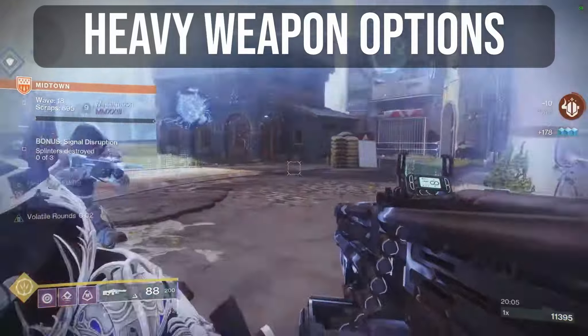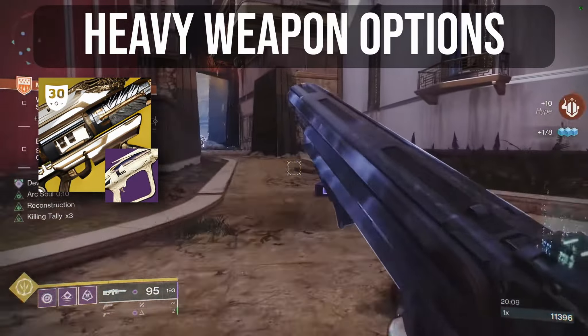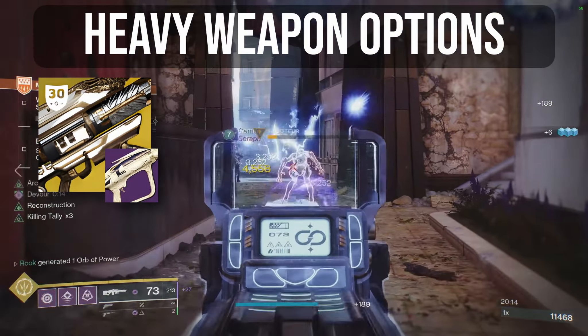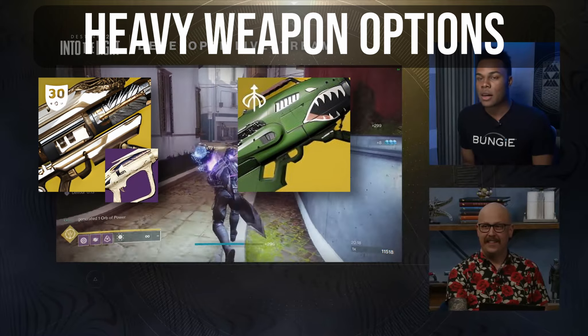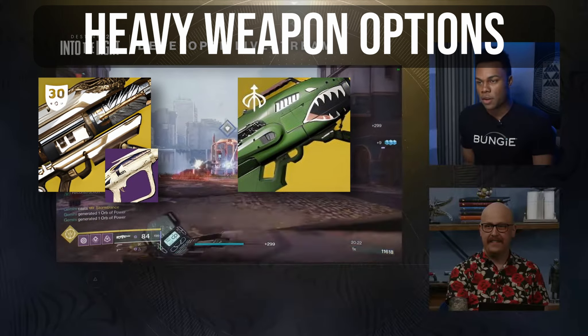Starting with the heavy slot — exotic options. Gjallarhorn is a bit typical and likely still useful, especially if you have a Cenotaph Warlock on your team for consistent rocket ammo. Dragon's Breath would be the best rocket if your team is not committed to all running rockets. But here's a suggestion which is a little bit more out there.